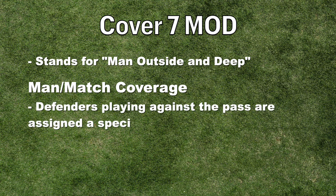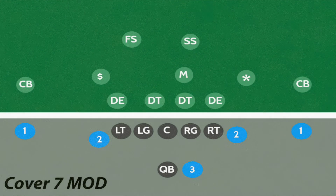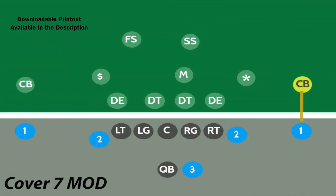In a man-match coverage, defenders playing against the pass are assigned a specific receiver to cover, but can switch responsibilities if the receiver they are covering runs a certain route. In MOD coverage, the outside corner will match up against the number one receiver on the outside.